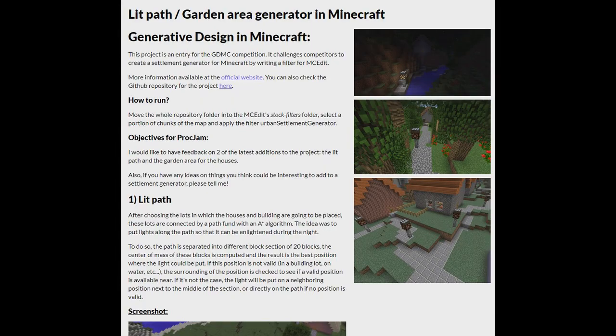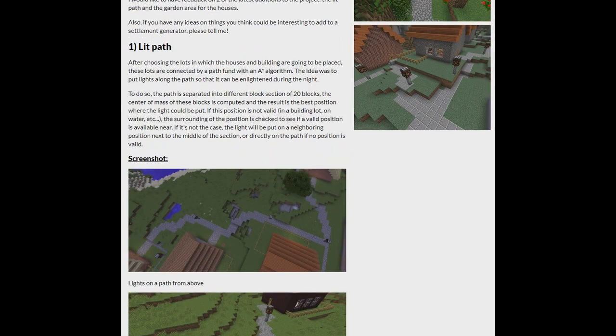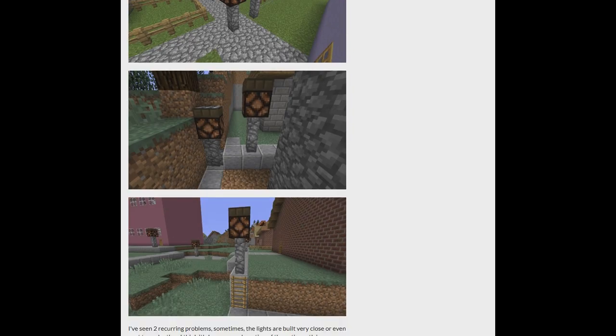We're just checking out the page of this — it's a Light Path Guarded Area Generator for Minecraft. So if you have MC Edit on your Minecraft, you can basically insert this generative code and then generate some light paths. After choosing the lots in which the houses and buildings are going to be placed, those lots are connected by a path with an A* algorithm. The idea is to put lights along the path so it can be enlightened during the night. This is pretty cool, and then it makes these lights — lights are nice. That's some bugs where lights didn't quite go the right way.